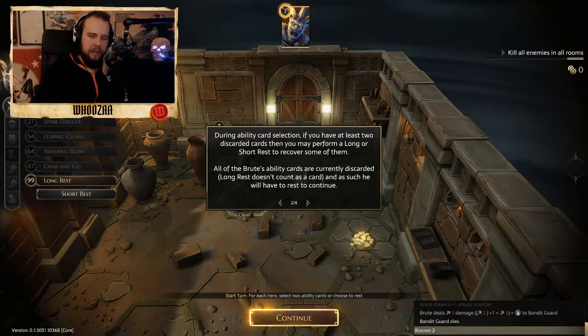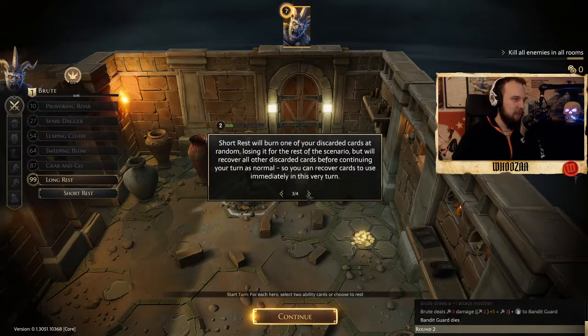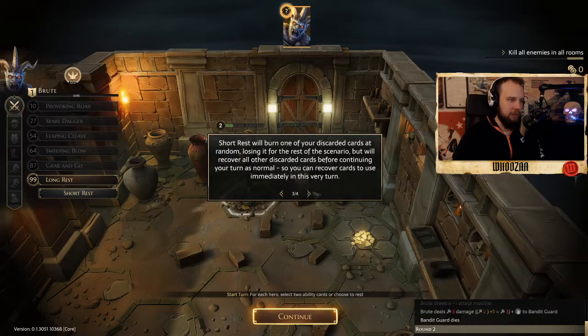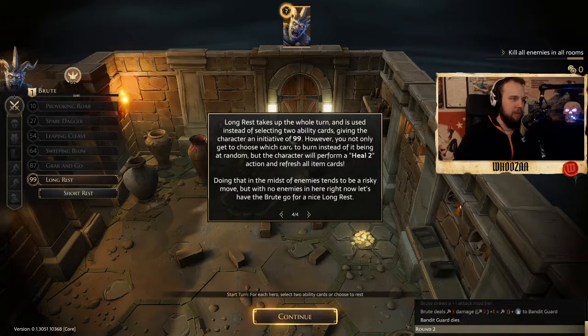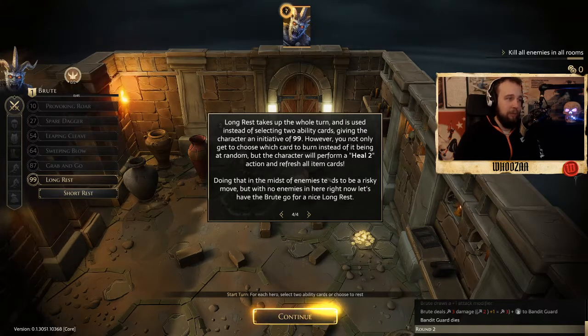Is it the Mandalorian Disney thing? Can we have Disney Plus in Finland? Pickle of Marines, you better dream about me because now you threw 10 subs in the channel. You'll recover all other discarded cards before continuing your turn as normal, so you can recover cards to use immediately in this very turn. Long rest takes up the whole turn and is used instead of selecting two ability cards, giving the character an initiative of 99.